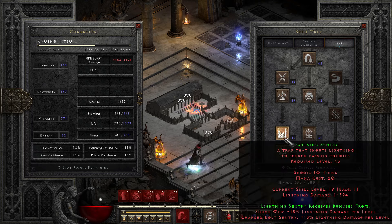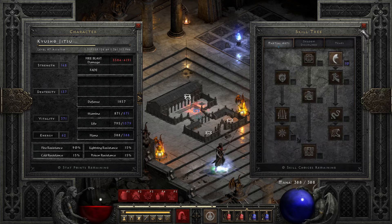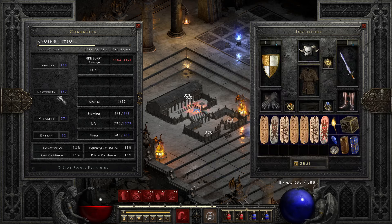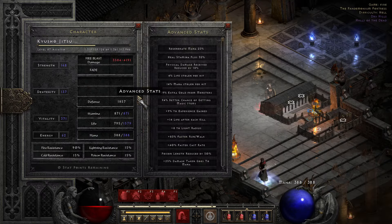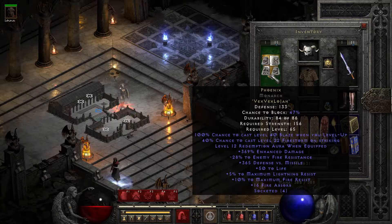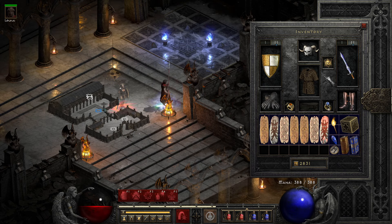Especially because Griffin's Eye works now with the lightning traps — oof. Stats are the usual: enough strength to wear gear, and rest into vitality. I think that's pretty much it guys. Let me know what you think about the build. Would you farm up around 30 high runes for it? I would only recommend it as a ladder starter. Thanks for watching, and I'll catch you on the next one.